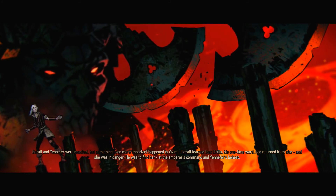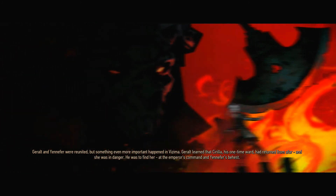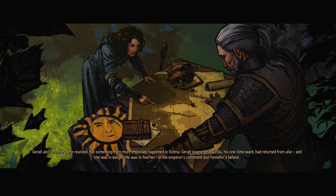Geralt and Yennefer were reunited, but something even more important happened in Dezima. Geralt learned that Cirilla, his one time ward, had returned from afar, and she was in danger. He was to find her, at the Emperor's command and Yennefer's behest.